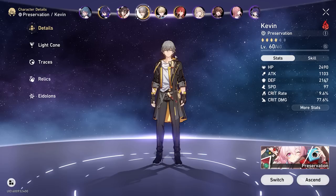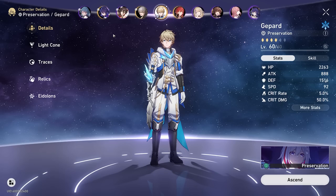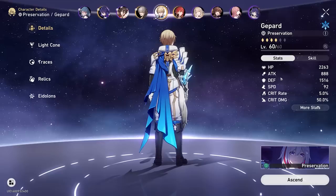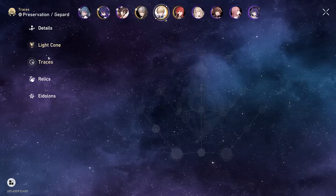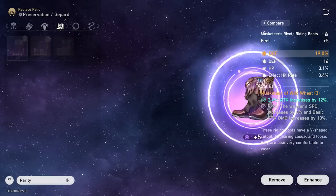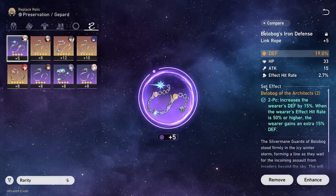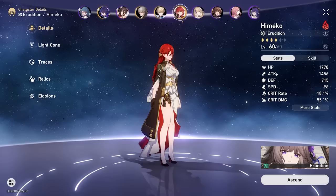Gepard I've actually prioritized second to main character, which is a little weird, but I just like the main character's play style more — he can taunt enemies, which I really like. Gepard does have a better shield that lasts longer, but main character is just more fun. Gepard has a level 60 light cone that increases defense and has a chance to burn enemies. His traces are far behind, and his relics have some defense and ice damage boost — I've kind of been ignoring him but I really should put more work into him.